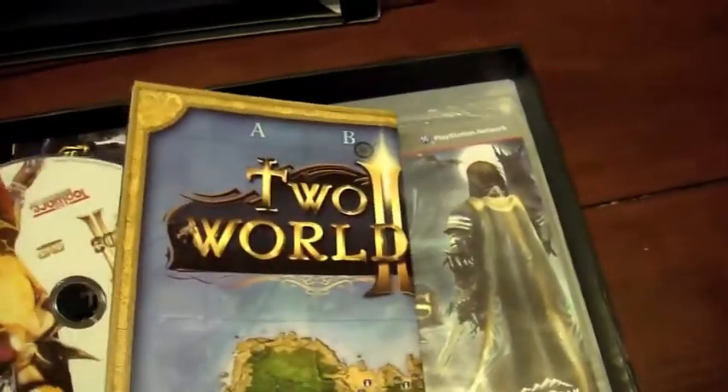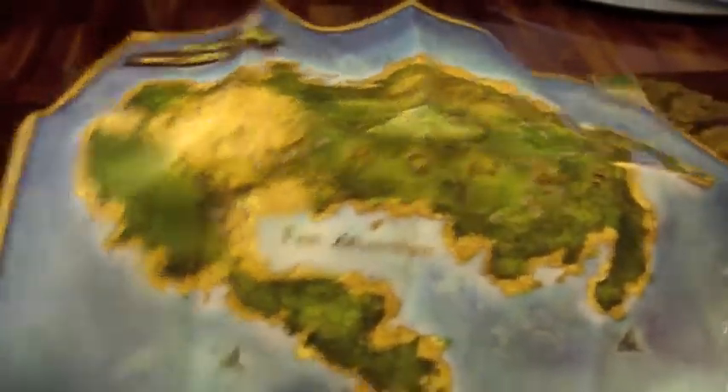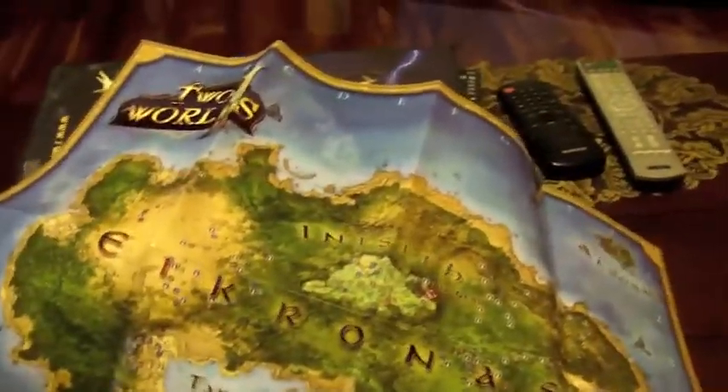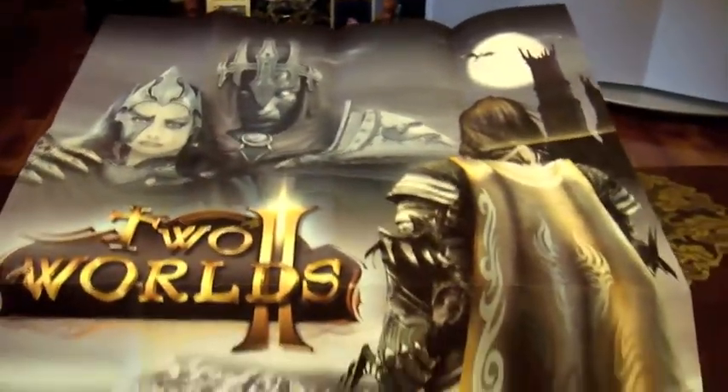Next we have — looks right here — a bonus disc, which is where they put the bonus disc in here with no sleeve. I don't know why they do that, but — bonus disc. Here's the map. Let's see if I can try to fold this out here. It's probably the big poster of the map and double-sided, I believe. If you can see that — here's the poster. I'm guessing the land and everything that's in the game. And flip side, here's the Two Worlds poster on this side.